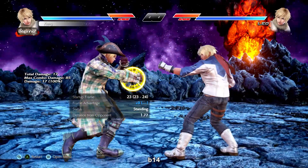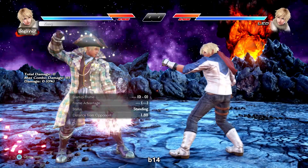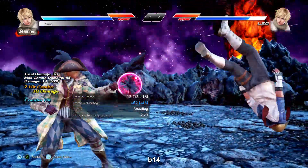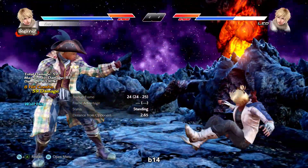Back 1-4 is an i18 mid-mid string, natural combo on counter hit. The second hit is the same move as forward 4 so it goes to KNK automatically — same frames and the counter hit juggle. Very common for that purpose.